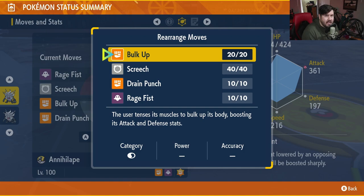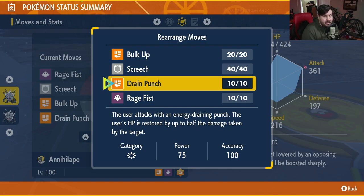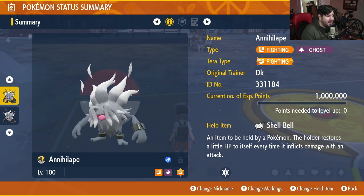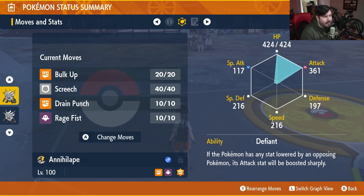As far as Annihilape's moveset goes, it should look exactly like this. You're going to need Bulk Up, which is learned via TM. You're going to need Screech, which Annihilape learns naturally. You're going to need Drain Punch, which is learned via TM. And finally, the staple move of Annihilape — Rage Fist. So the full build is: Annihilape level 100, Shell Bell as held item, max EVs in HP and Physical Attack with a little in Physical Defense, Defiant ability, Adamant Nature, and the moveset is Bulk Up, Screech, Drain Punch, and Rage Fist.